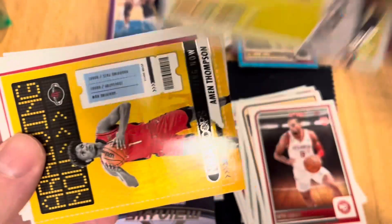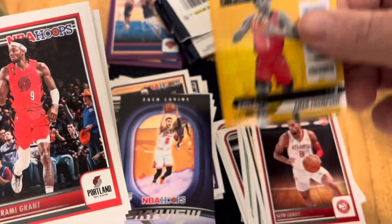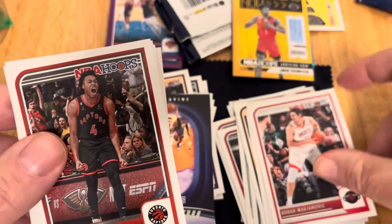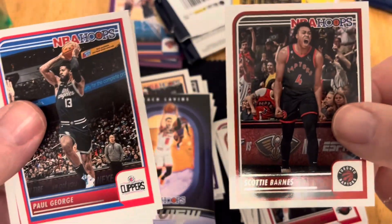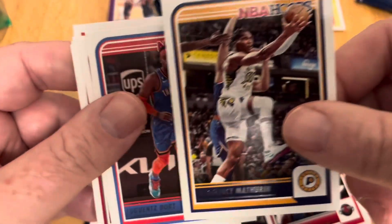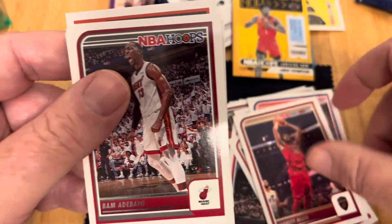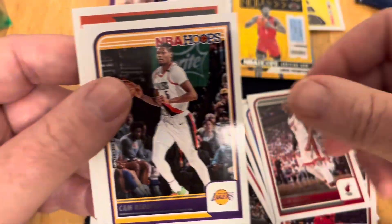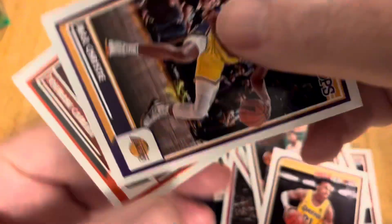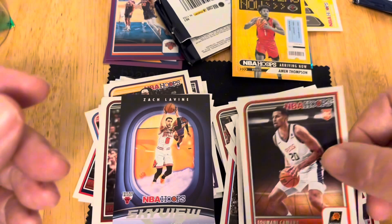Don't know who that is right off hand. Amen Thompson, Jamaree Bouyea, Scottie Barnes, Paul George, VanVleet, Mathurin, Dort, Jared Allen, Bam Adebayo, Reddish, Lewis, Max Christie, and Kamara.